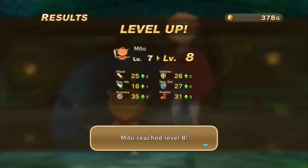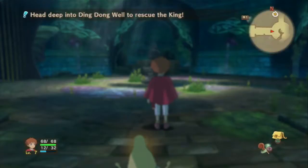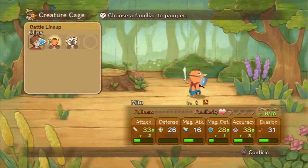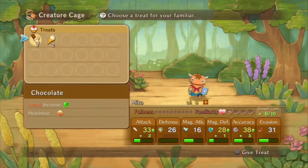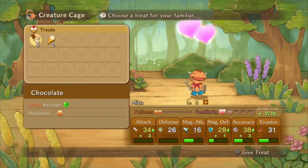I still want to carry on using Mito seeing as how he's now level 8. Thumbo learned Pebble Pelt — interesting. We haven't actually given Thumbo any abilities just yet. We can actually feed Mito again now — he's had enough battles to release his fullness. So we can increase his attack power, which is also good.